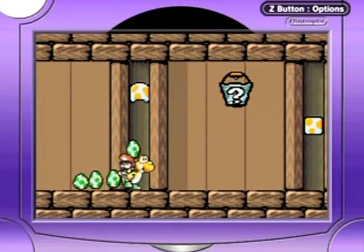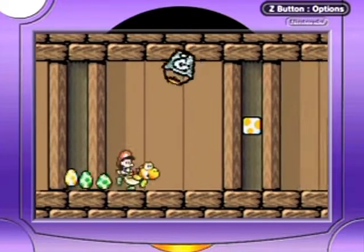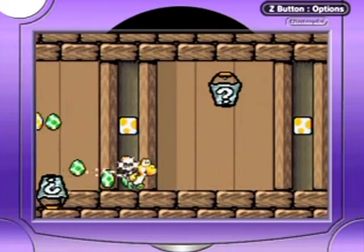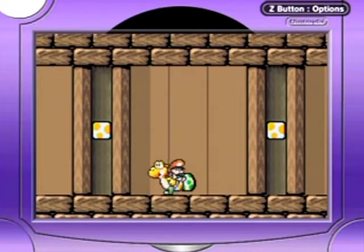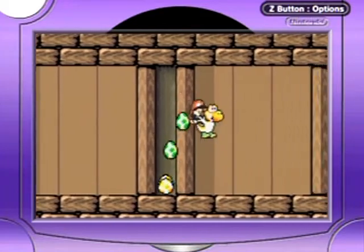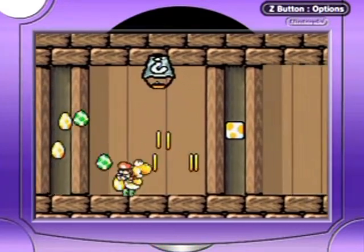Oh, look at this — see this block? It transforms into an egg, which you can use to knock over buckets to get stuff on the inside! If you hit the bucket straight on, it won't work. You've gotta actually spin it around upside down by hitting it on the side like that.